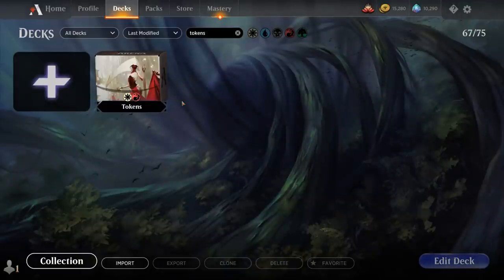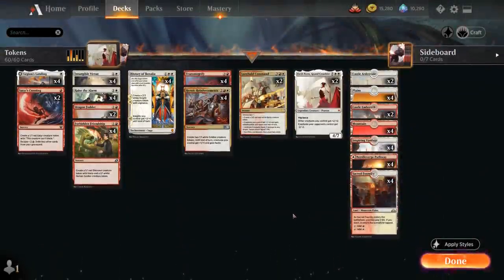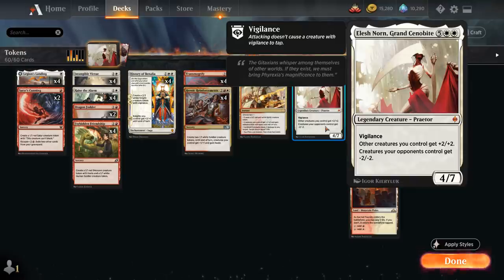Hello and welcome to another Historic Games video. Today I'm taking a look at a red-white tokens deck as voted on by my supporters on Patreon. The deck has a bit of a twist as we're playing with two copies of Elish Norn, Grand Cenobite — the seven-mana legendary Praetor with vigilance that gives other creatures we control plus two plus two and creatures our opponents control get minus two minus two. It's an incredibly powerful anthem effect that often decimates the opponent's board.